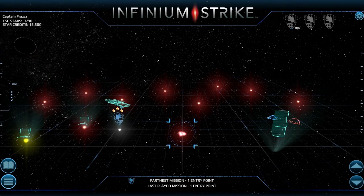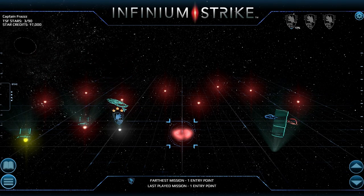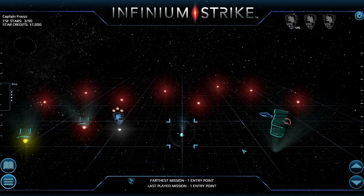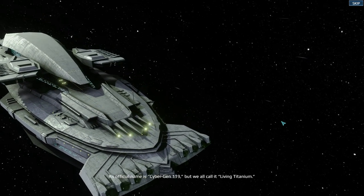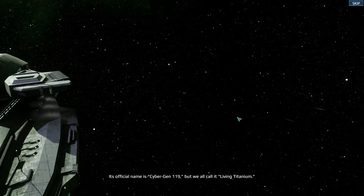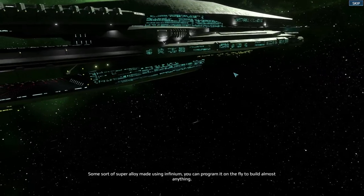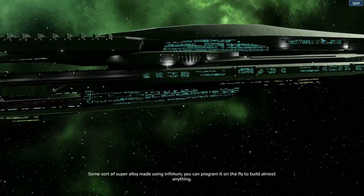That is advanced instructions unlocked after mission three. Escape the supernova. And of course you've got that deep space arcade mode which is expert mode. The official name is Cybergen 119, but we all call it Living Titanium - some sort of super alloy made using infinium.